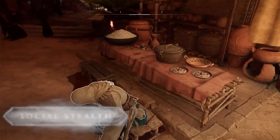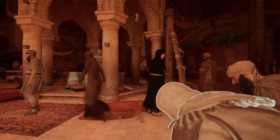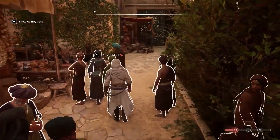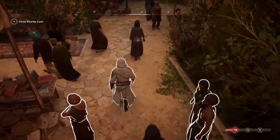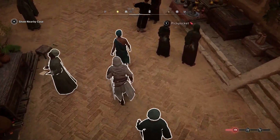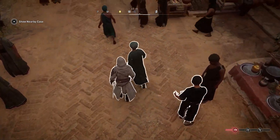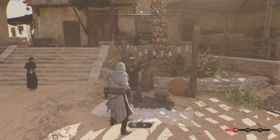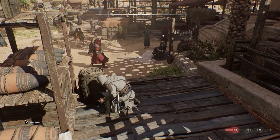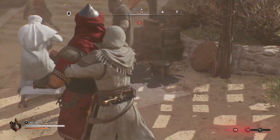Hiding in plain sight — the second tenet of the Hidden Ones — is one that Basim embraces in the streets of Baghdad. Throughout your journey, crowds can help you stay hidden from the eyes of your enemies. Walking into a group of at least three civilians will let you blend in with them and help you avoid the gaze of guards or facilitate a dangerous escape. You can also bribe specific civilians using tokens to distract guards or stay hidden within a moving group — a practical way to infiltrate locations of interest.